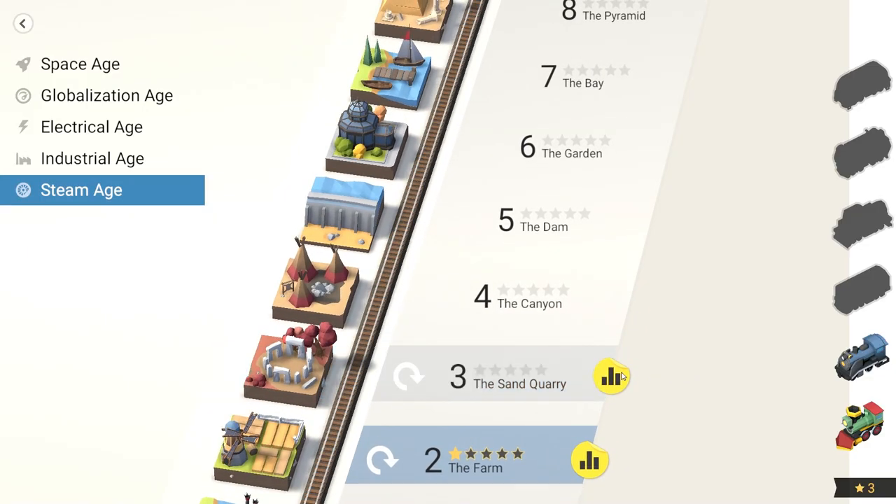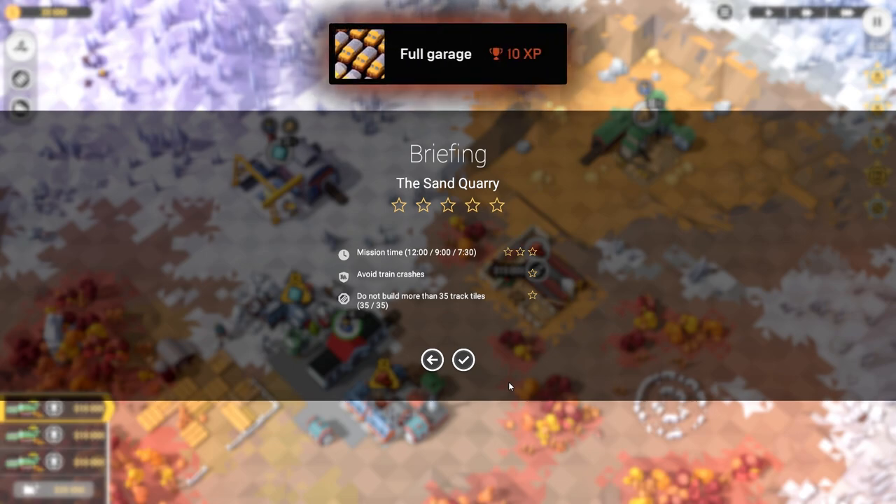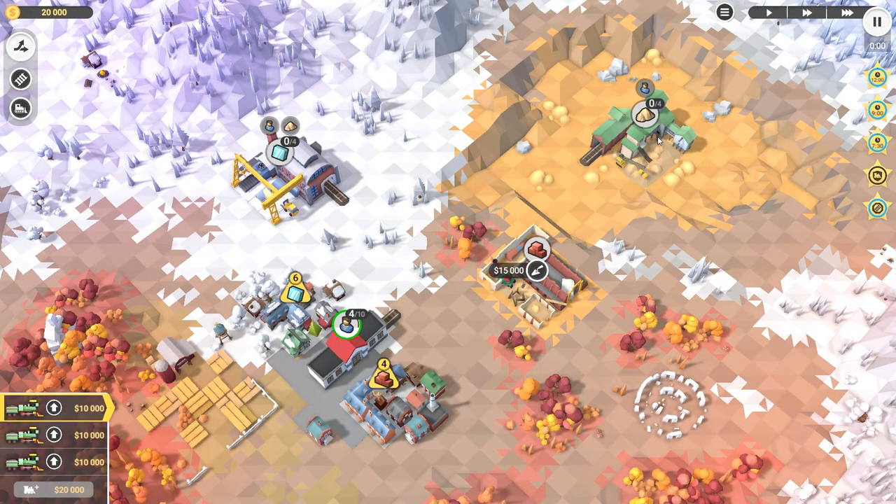Let's do one more level. Avoid train crashes and do not build more than 35 track tiles. Let's pause - we need sand and bricks, bricks need sand, and we've got glass here. We need six glass and four bricks. We only have 20,000 so we don't want to build everything yet - get the sand first.